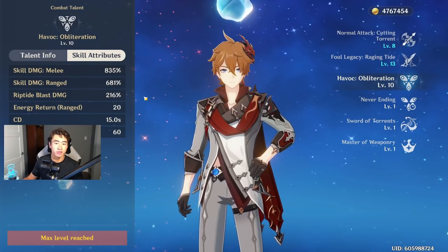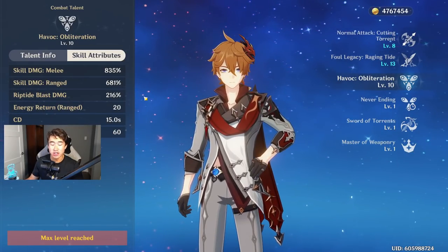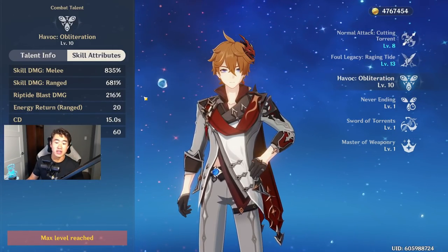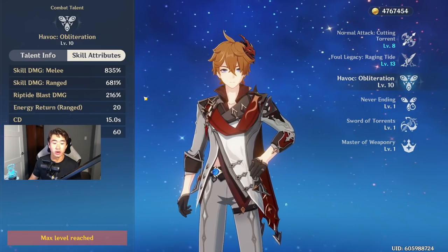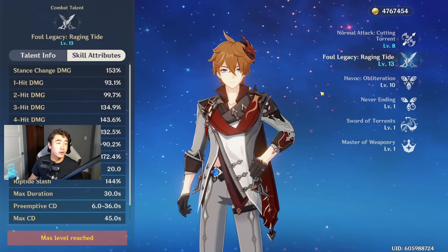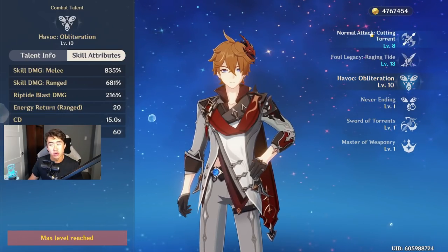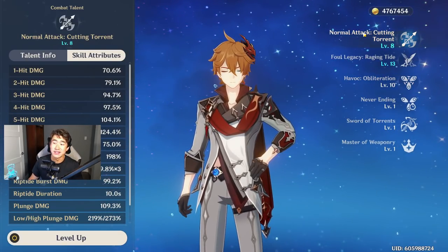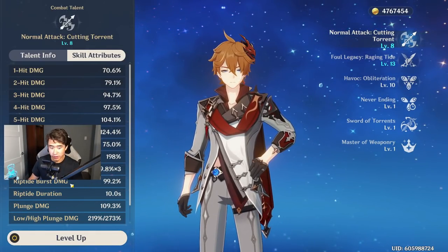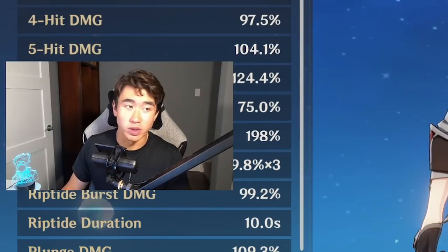In ranged mode, the burst does about a hundred-something percent less damage, but it has a shorter animation and gives you 20 energy back — that's a refund of one third of the energy cost. For talent priority, focus on elemental skill first, then elemental burst. You can upgrade normal attack last if you want, since the only benefit is riptide flash and riptide burst damage, which is a small part of your DPS.